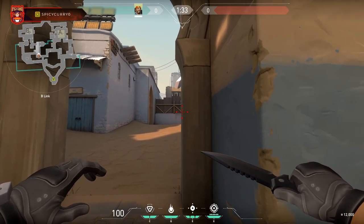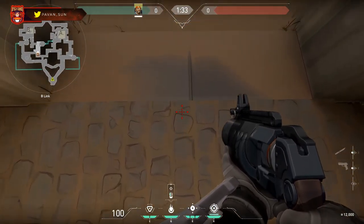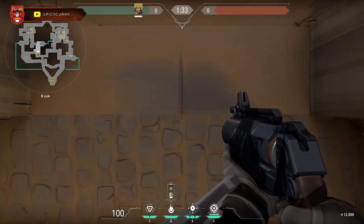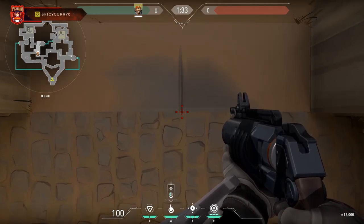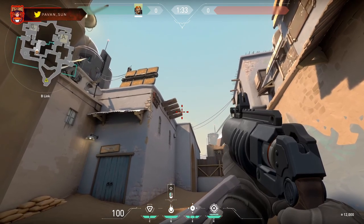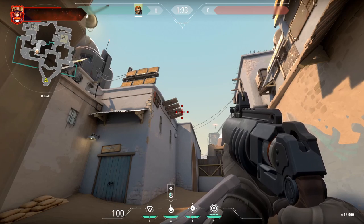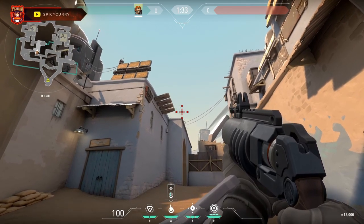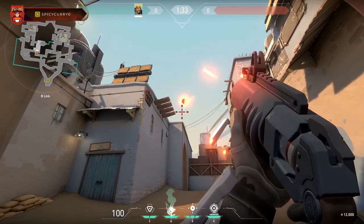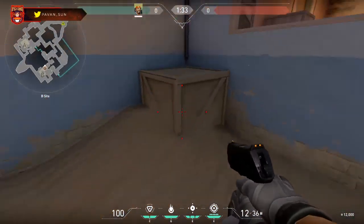The next molly spot is for B on Bind and takes out a critical peek. Walk up to this line, look straight down and make sure you're aiming right at the beginning of it, then look up. Put your crosshair on the top of this square object and move to the right side until you're right above the corner of this building — and it takes that right side peek out.